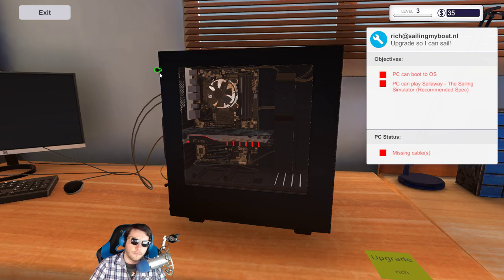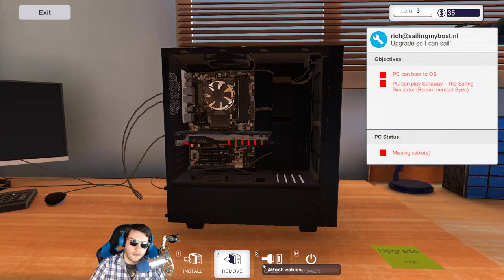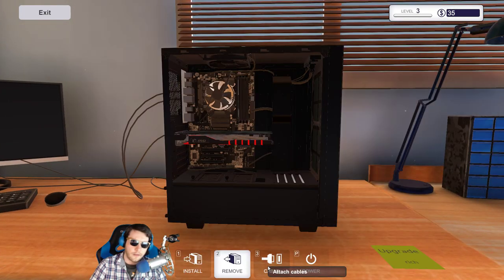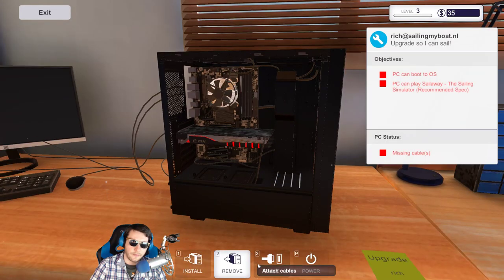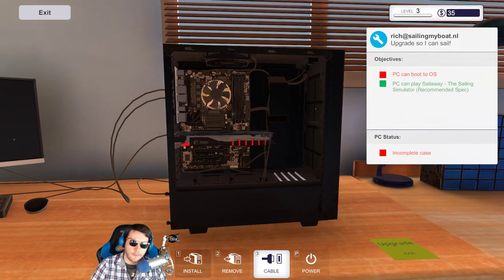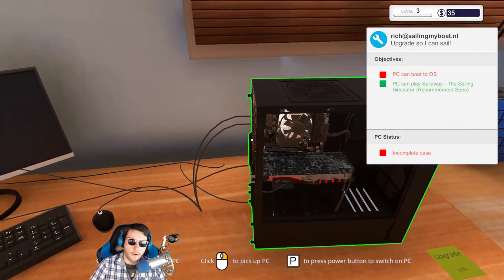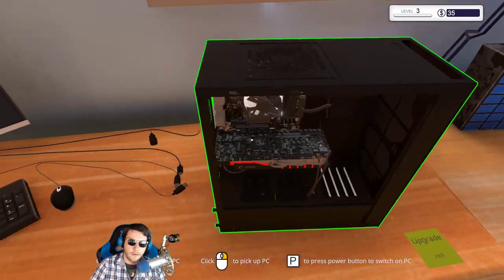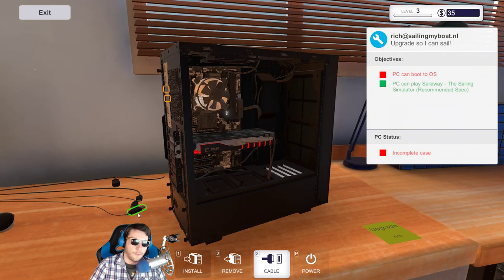I keep forgetting cables — I'm basically expecting to see them on the install checklist. I always forget to plug stuff in — I'm so bad at that. There we go — oh, that takes a lot of power! Big old power. Now we've got to put all the cables in. Cable management is definitely my weakness.